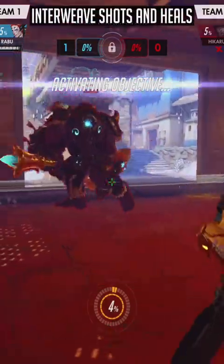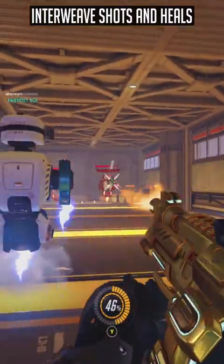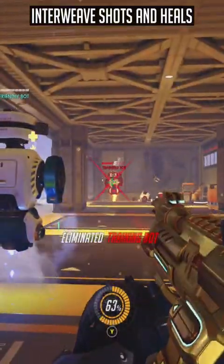The 60 second Baptiste guide. With your gun, you want to interweave your heal nades and your hitscan shots. You should ideally be firing 1 heal nade and 2-3 shot bursts.